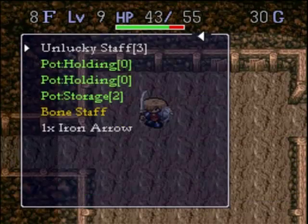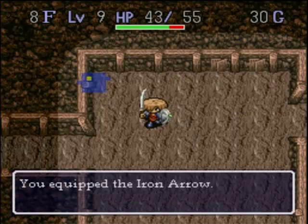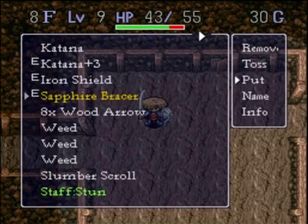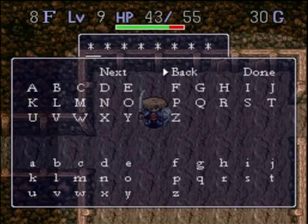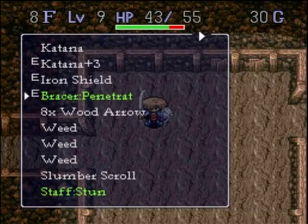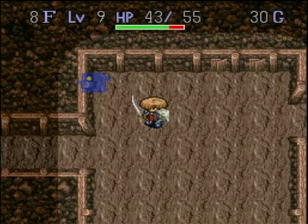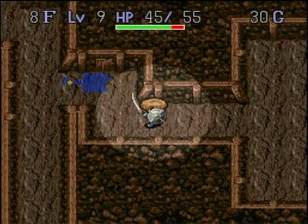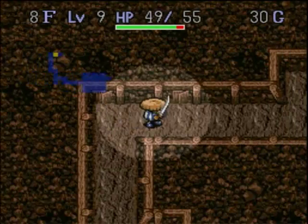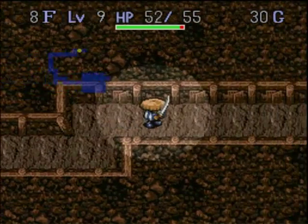There are three kinds of arrows that you can have in this game. There's the wooden arrows that you have right now, the iron arrow that you just picked up. You can also find silver arrows that penetrate. I've never really been able to get much good use out of the penetrating ones. Penetration seems like a situational buff — it's not something you'd want to wander around with, but if you have it in your back pocket, there are cases where it can be helpful.